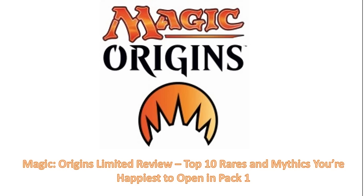Hey guys, I'm here with another limited review video for Magic Origins. I just posted this week a bunch of videos talking about the best commons and uncommons in each color and talking about the relative strength of those colors. But I also decided to do a video about basically the top 10 rares and mythics you're happiest to open in pack 1 — the 10 bombiest bombs in the set, the rares you're absolutely never going to pass in pack 1. Sometimes some of these are so powerful you'll even be willing to splash for them.